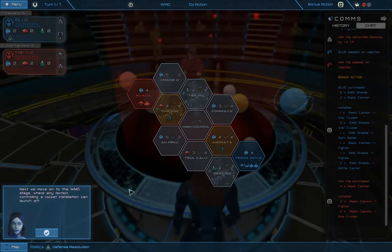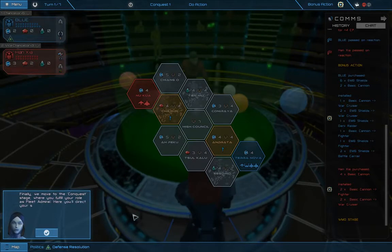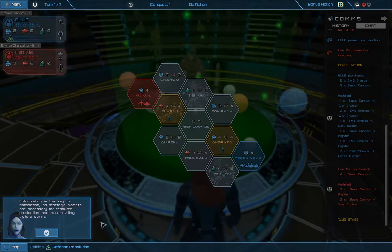Next we move on to the WMD stage, where any faction controlling a rocket installation can launch attacks on their enemies. Thankfully we haven't escalated there yet as no player has researched a rocket technology. Finally, we move to the Conquest stage where you fulfill your role as Fleet Admiral — here you'll direct your ships to explore the system, deploy colonists to off-world planets, and battle against opponents and the Centaurian Resistance. Colonization is the key to domination as strategic planets are necessary for resource production and accumulating victory points.